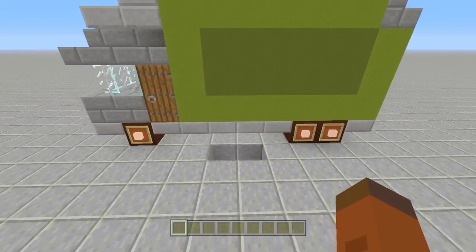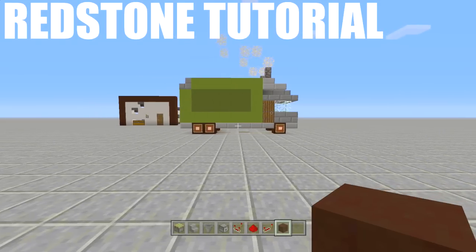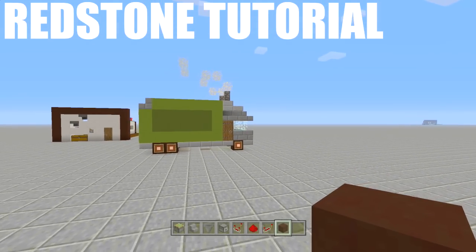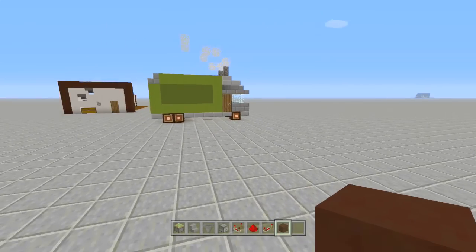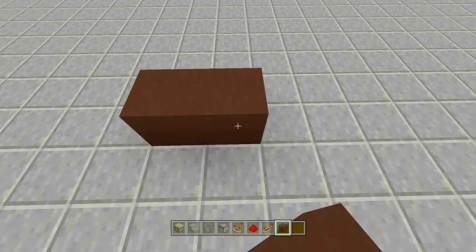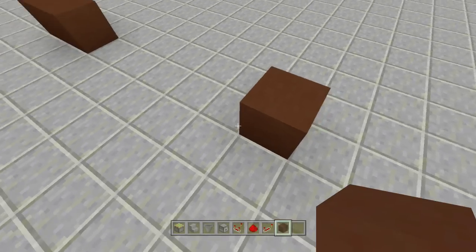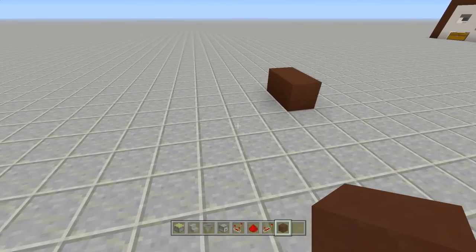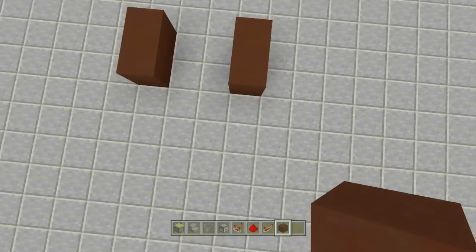Alright, we're going to be doing all the redstone underneath our garbage truck. If you want to change anything on the garbage truck, you can. First, place down the wheels and get started on the redstone underneath. The back wheels: place one, two, then count over six blocks — one, two, three, four, five, six — place a block there, skip over four blocks, then go back and place two more. Now we know exactly where our garbage truck is going.